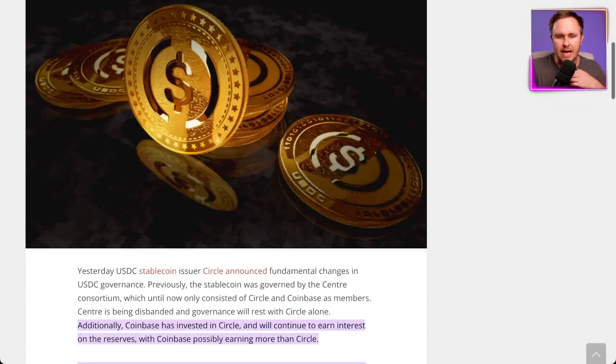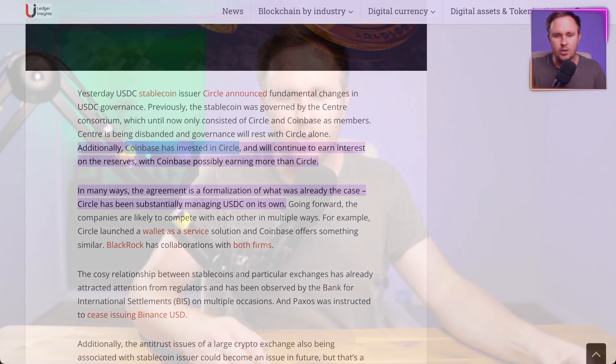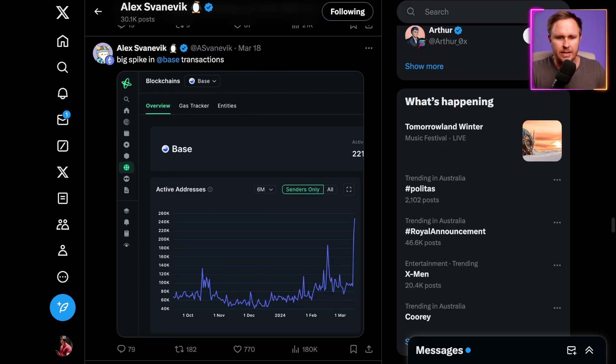Another reason people think there will be a Base airdrop — and this is why it most likely will happen — is Coinbase's investment in Circle, the stablecoin business. Coinbase is keeping its exchange business separate. Base being a chain wouldn't need to be tied to a publicly traded exchange. Coinbase could split off Base to the Base Foundation, have an airdrop, and then own a stake in the Base Foundation's coins. This means Coinbase as an exchange can operate as an umbrella with investments in other things, including the chain itself, pushing everyone from Coinbase through to Base.